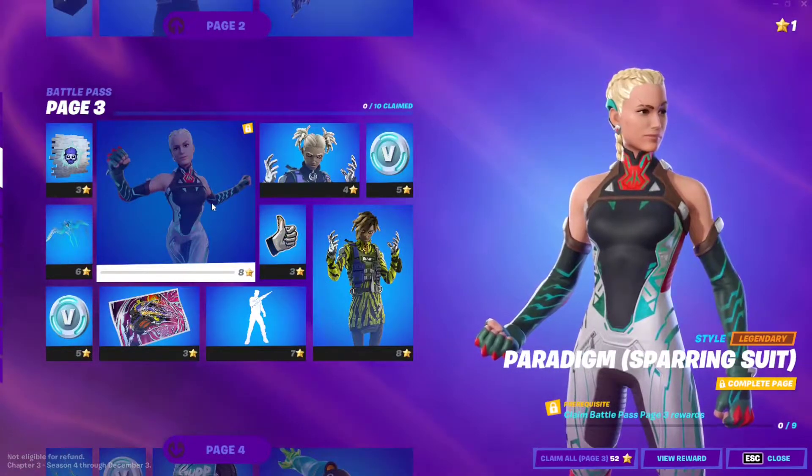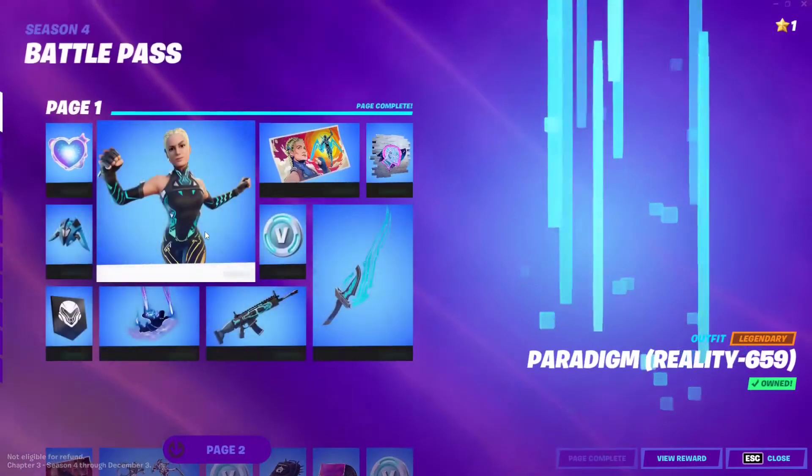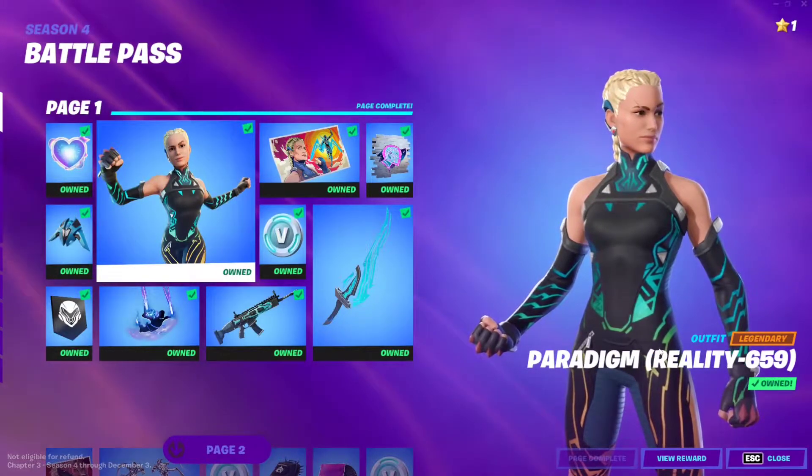The first thing you need is the original Paradigm skin. You need to go to page one and make sure you have the original skin, Paradigm Reality 659.